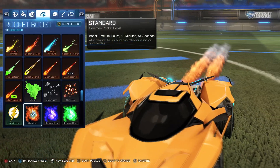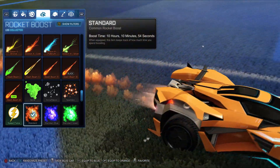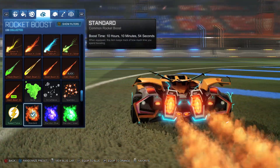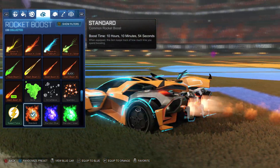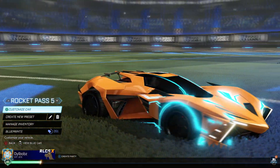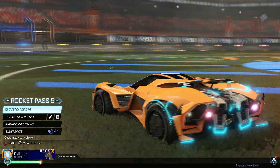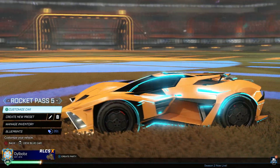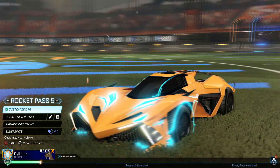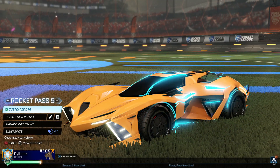If we go over to the boost, this one uses a standard boost with two exhausts that are very far apart, so the boost looks quite different to the other cars. I'll give you one last spin around because it really does look amazing, especially from the back — the spoiler, or whatever you want to call that, looks really cool and will actually change as you drive. That is the Shakara GXT.